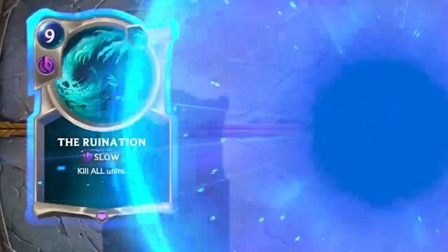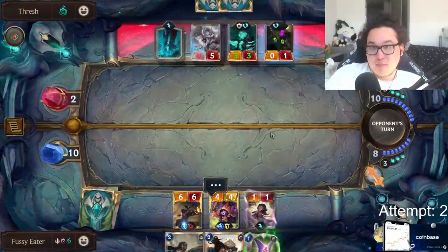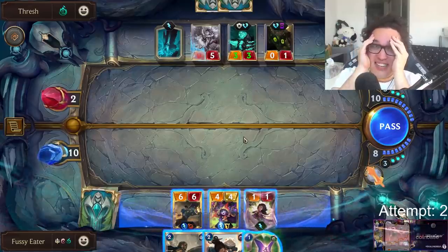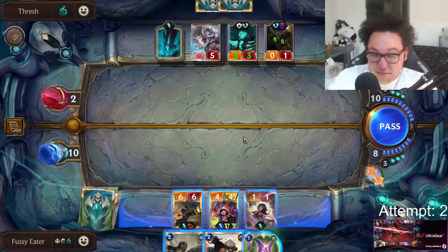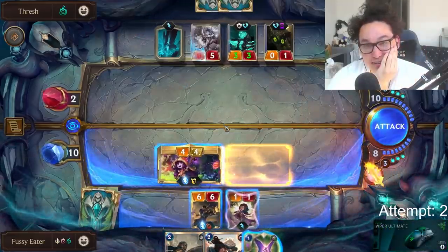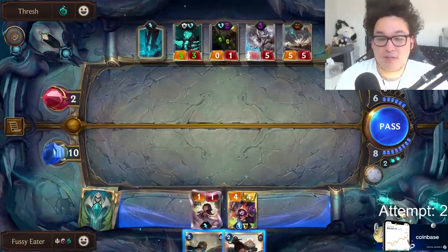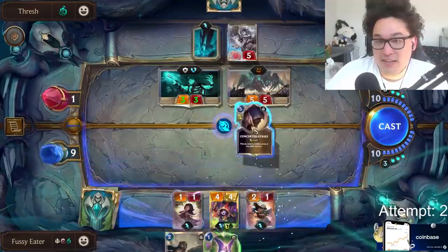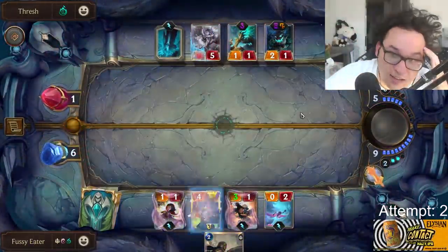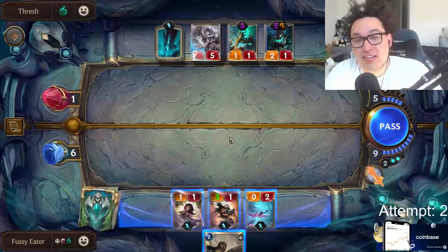It's looking really good until he slams Ruination. I have to use my second and last Will to save Garen, and replay my other Lulu — but that's one Lulu down. Then Caustic Cask from Warden's Prey nearly kills him, bringing him down to 1 health. A top-deck Crumble then kills my second Lulu, which is suddenly a disaster. Now my deck only has one Lulu and one Garen left, meaning I can't reshuffle anymore. My deck has eight cards left, and his has ten.